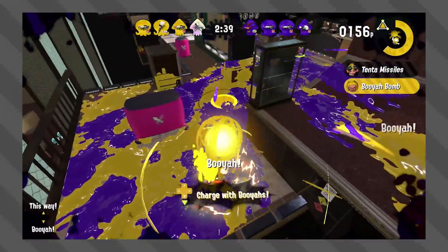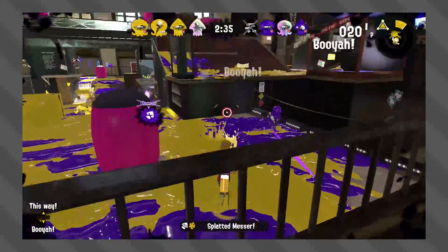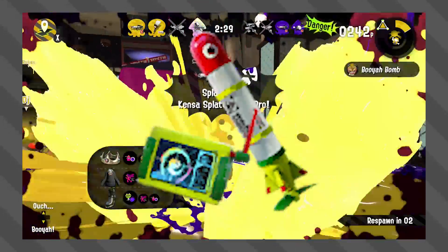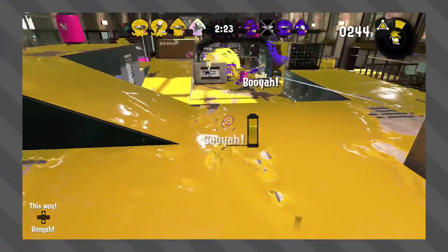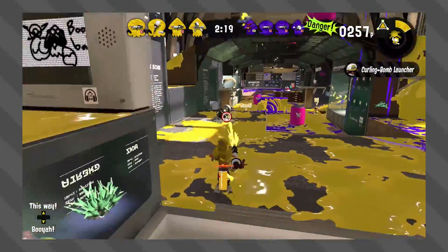So recently the Booyah Bomb was released in Splatoon 2, and let me tell you, this thing is amazing! It is so much fun to use, and in my opinion, this special is literally Inkstrike 2.0. But today we're not here to talk about how amazing the Booyah Bomb is — instead, we're here to talk about how crazy its ink armor is! Because that thing is insane!